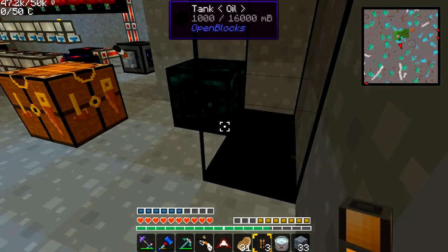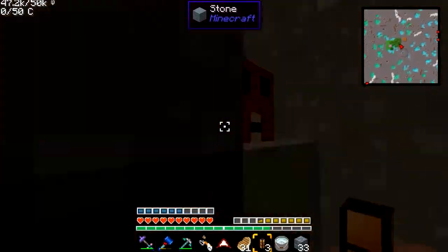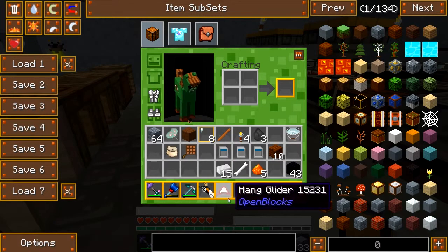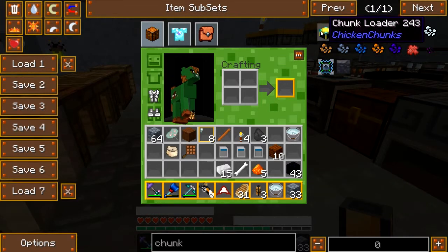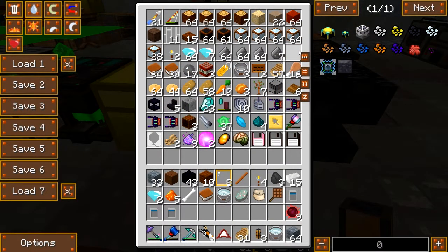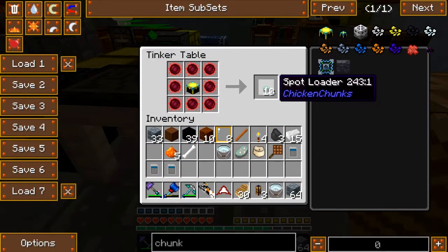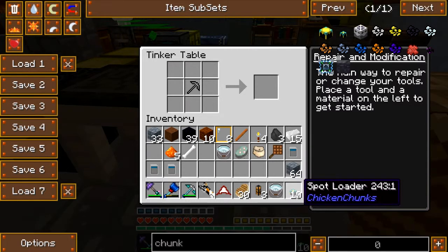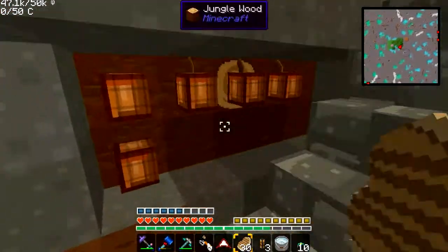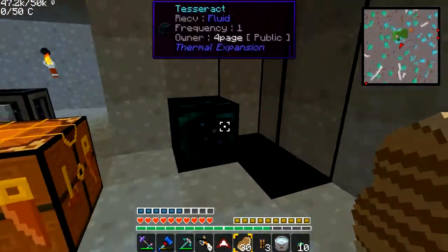It looks like I do need chunk loaders because it's not working. So let's make some chunk loaders. I need an enchantment table. I need to get more ender pearls — I hate this. This gives me spot loaders, which means they will load one single chunk, and it gives me a bunch of them. I can load up to 10 chunks in different areas.